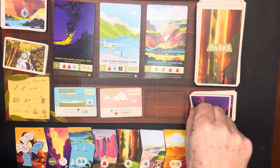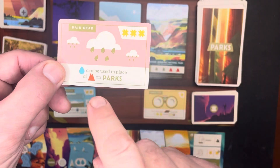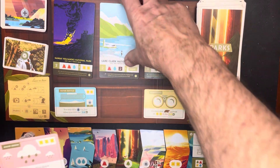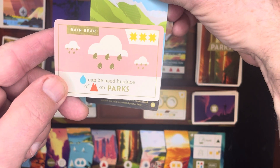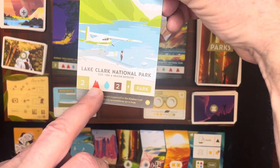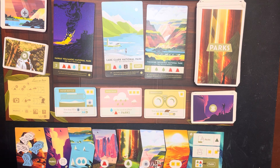You also have a chance to buy gear cards. I'll just put the gear cards down. This one, for example, costs three sun, and with three sun the water can be used in place of mountains when you go to buy your parks. So if I wanted to buy this gear which costs three, I can then buy a park for two water and two things. This is a pretty powerful card.